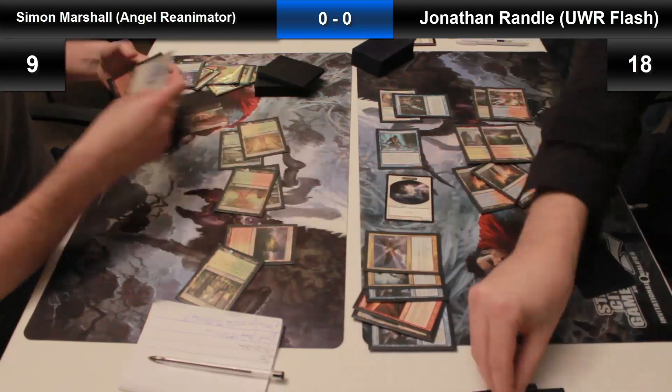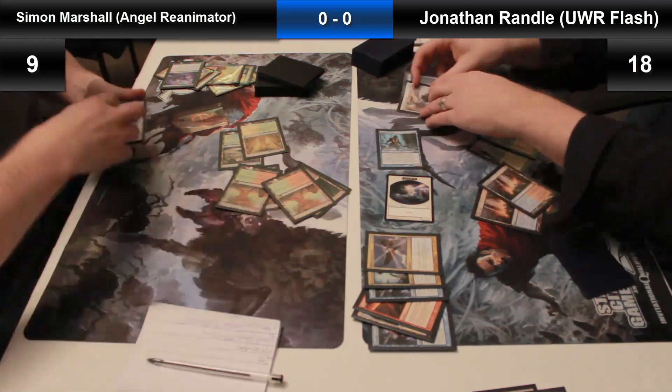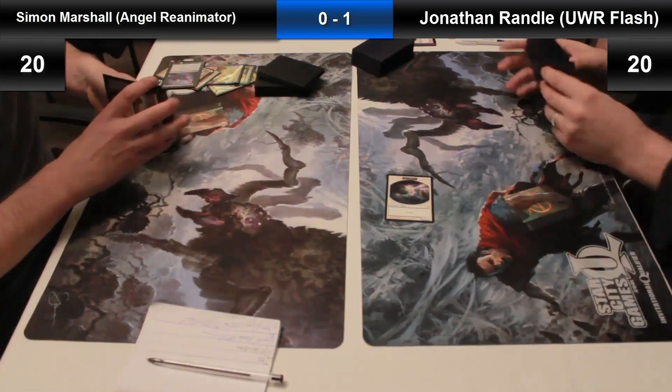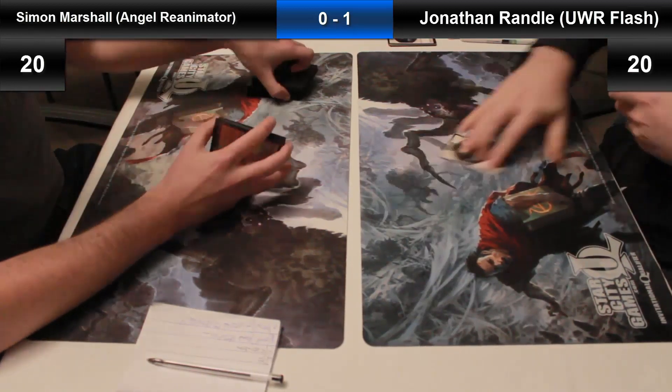That's Snapcaster Mage on the Rewind, and that also puts lethal damage on the board with the Moorland Haunt. So quite a good matchup there for Jonathan as he takes game one.